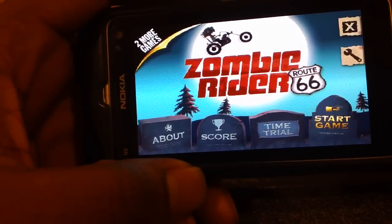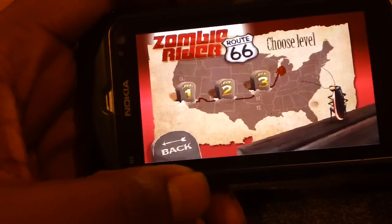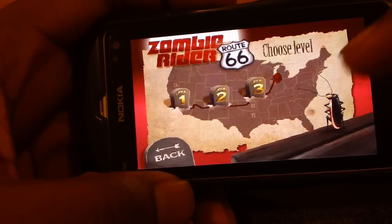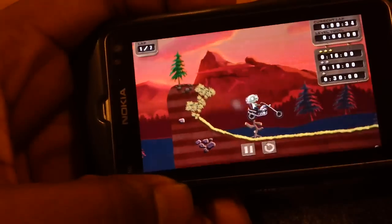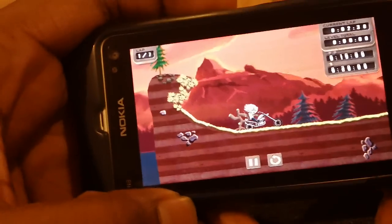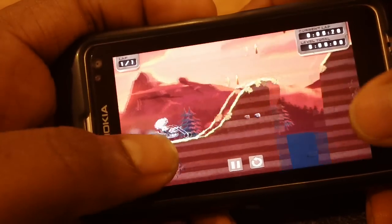Zombie Rider Route 66 — start game, ready set go. There's a little cockroach right there. Level one: the aim of the game is to touch the right side of the screen to accelerate, touch the left...